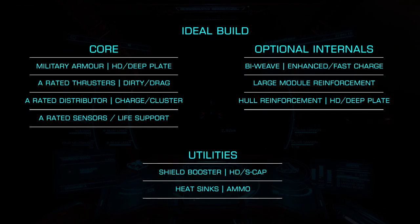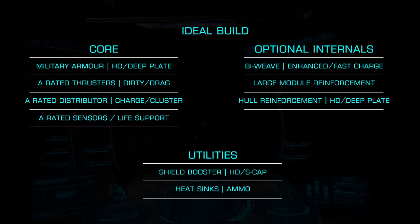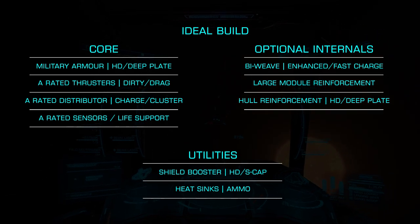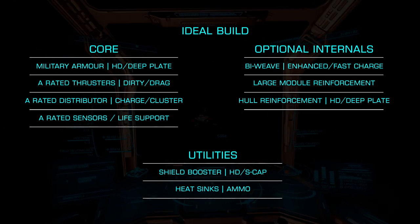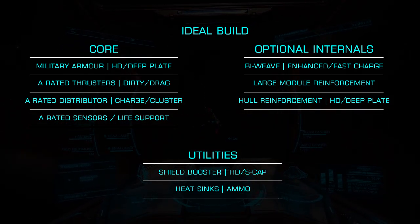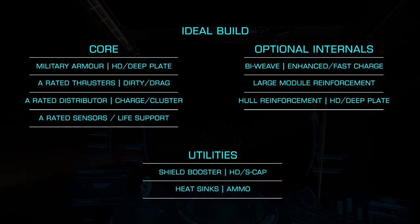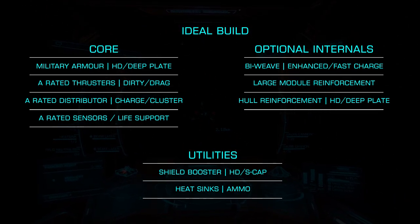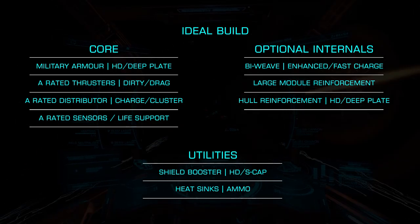For your build you're going to want maximum hull, and as the Thargoids ignore resistances, there's no need to use anything other than military grade alloys. You'll want to use heavy duty deep plate engineering with as many heavy duty deep plate hull reinforcements as you can fit. A biweave shield is ideal — the reinforced blueprint is fine but the more important choice is the fast charge experimental. A single module reinforcement is also helpful as you're likely to take heat damage to your modules. For your core, you'll want a standard combat build with A-rated modules including life support and sensors. You'll also want a heat sink or two to deal with the heat damage from caustic material.